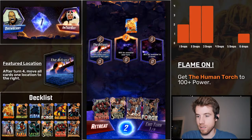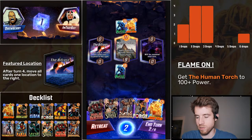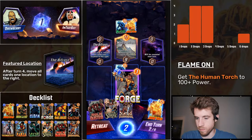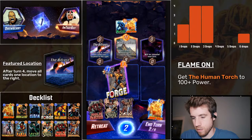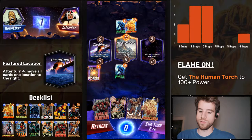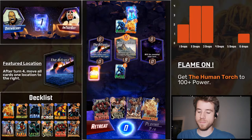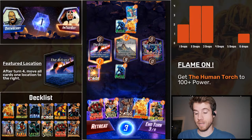Did my opponent just draw and play the Human Torch online? Did I just draw a Human Torch? Okay, I got to think about this. I definitely want to buff him, but all these things are going to be moving around — I have to be really conscious of that. I don't want to cluster up the board too much. The reason I'm hesitating is because I'd really like to Hulkbuster with Human Torch. So I might not do anything next turn — that might have to be the play.